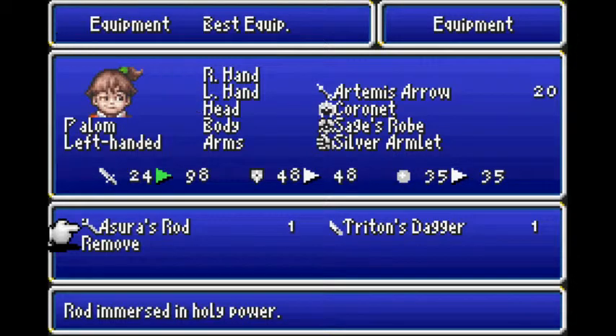Let's just use Asura's Rod as an example. Normally, Asura's Rod would be Holy Elemental — it would add Holy Elemental to your attacks. But because it's bugged like this, instead of adding the Holy Elemental to attacks, you actually resist it instead. I tested this out — I got the Curse Ring, used it, and had Palum plug him with a Holy Spell, and it healed him. So yeah, that totally works. Everything that would be an enhancer to your offense now becomes an enhancer to your defense because of this. Elementals now become Elemental Resistances.